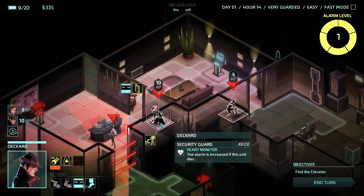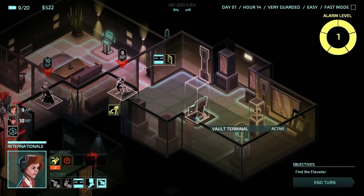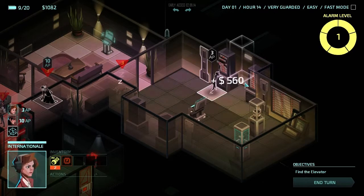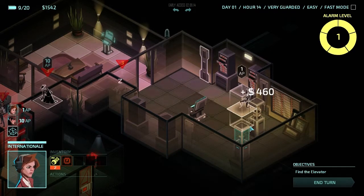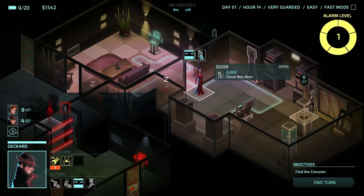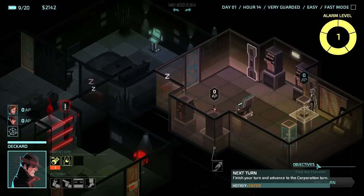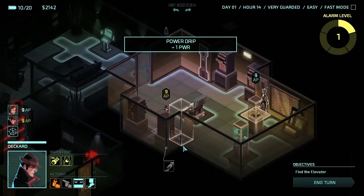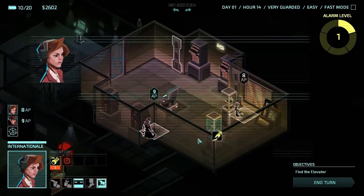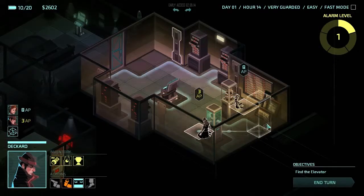Deckard has one turn remaining. Let's steal his valuables - there's a credit card. Vault terminal - open security boxes. Search safe. You can't search this safe right now. Deckard, run out, close the door, run over here, search the safe and enter. Steal all of their money. Cultural artifact, cultural artifact, cultural artifact.